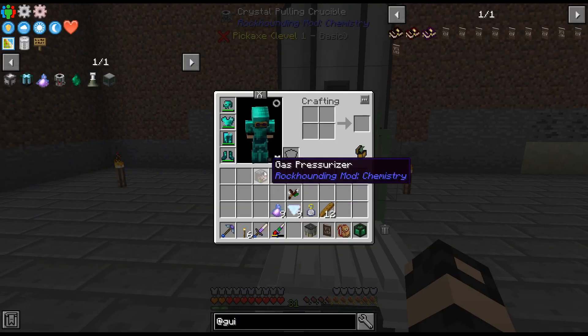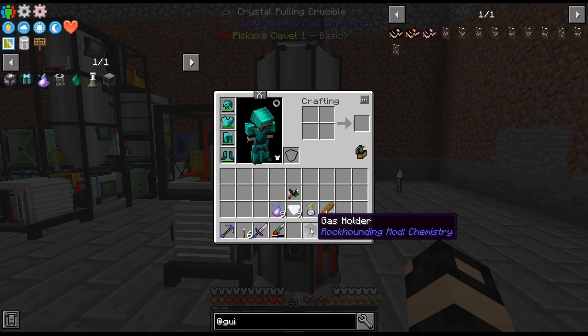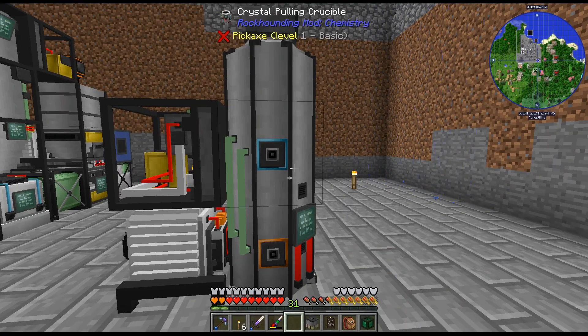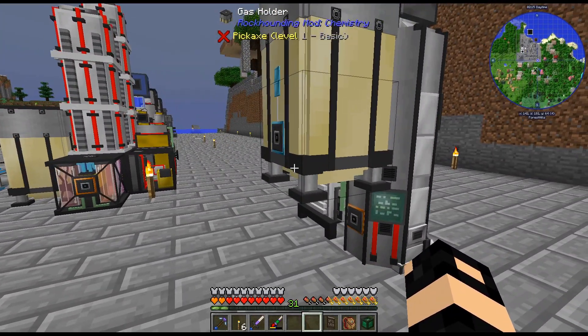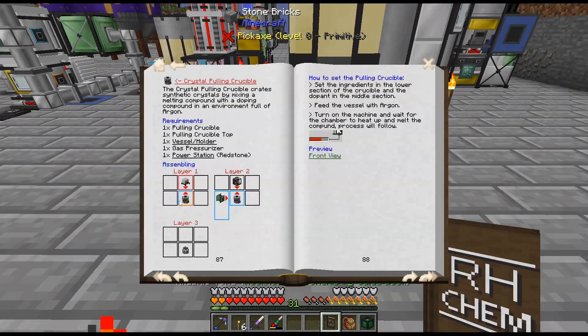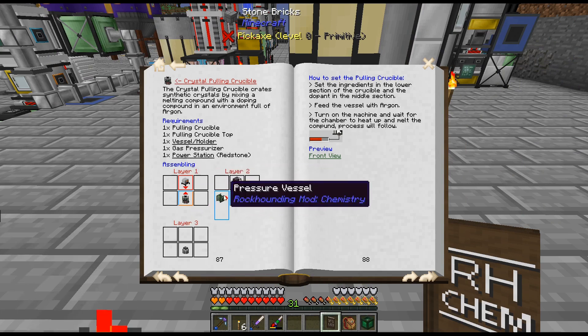That goes there. Gas pressurizer there. And then that goes on top. I guess it would go there, technically — that looks a bit funny. But that's the output, isn't it? There's nothing over there on that layer. Well, that looks a bit funny.